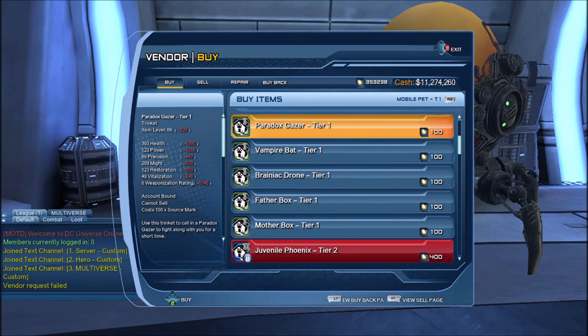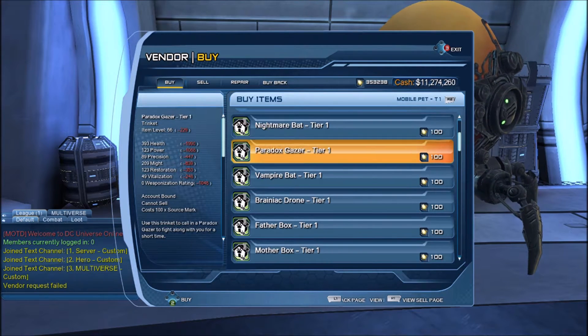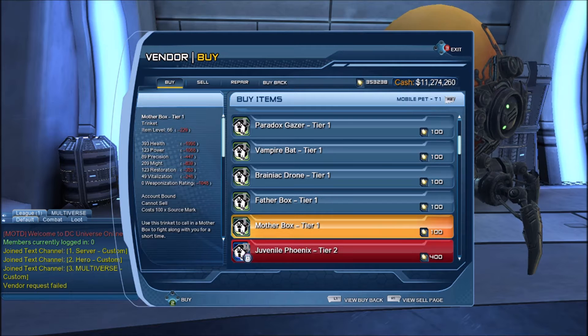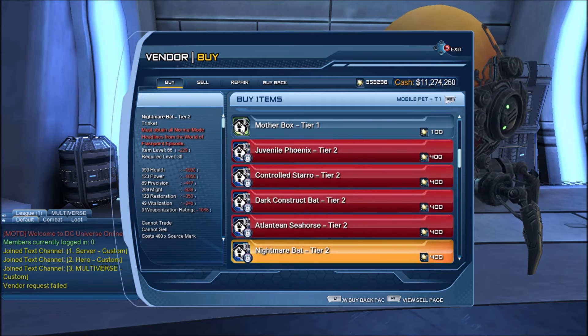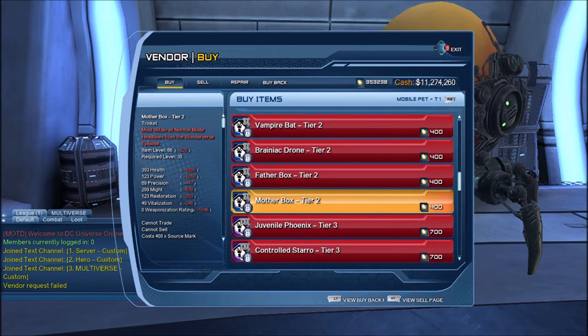Or we got a free gift like the Paradox Geyser, and sadly the Geyser was only for one character — the same for the Vampire Bat. So we were promised that at some point we would get the opportunity to be able to get more pets and to upgrade them. Technically you don't really upgrade them in the sense that you don't upgrade the one pet. What you can do is unlock the ability to purchase a higher tier version of the same pet.